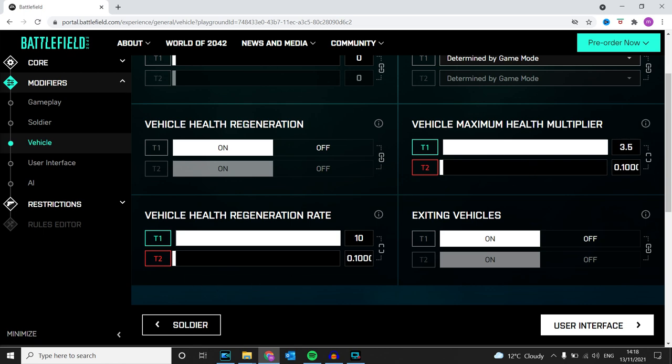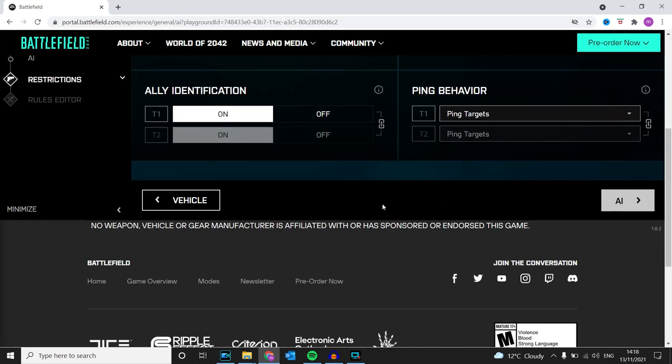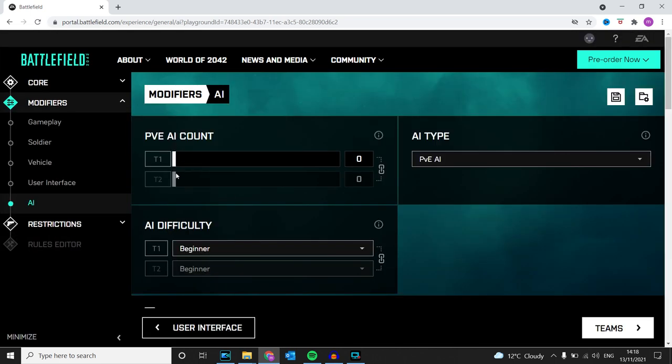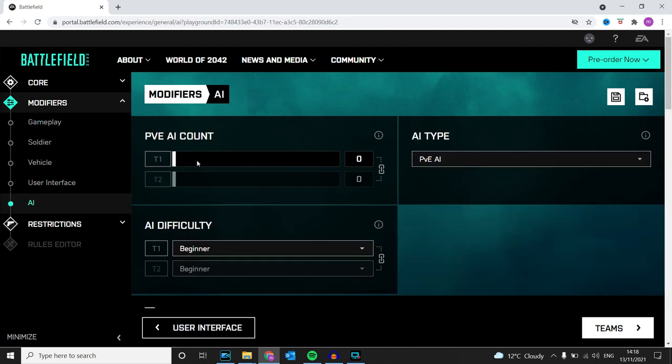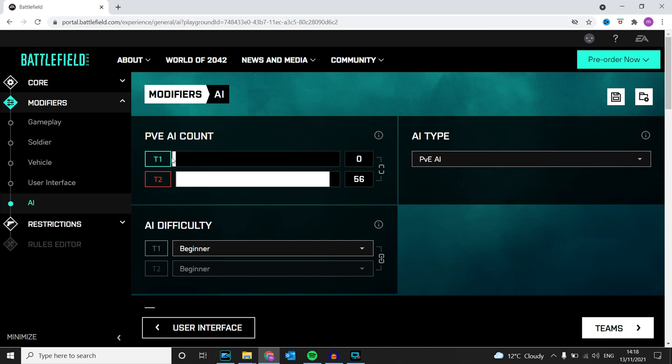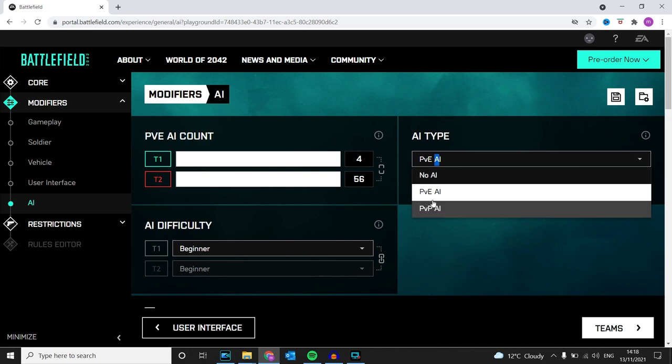I've also dropped the enemy vehicle health to 0.1. The AI count was at 64 but it seems a bit glitched. Going to AI — there we go, it was glitched — but that's how I had it. I gave myself a few extra players, and it's set to PvE AI on beginner.